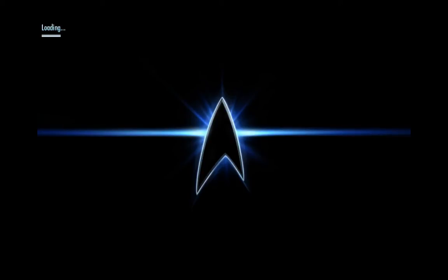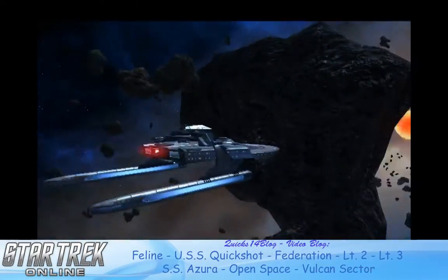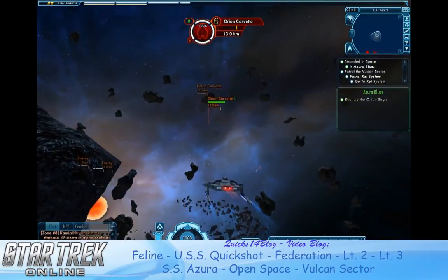The first mission you're going to come across is the SS Azura mission. Very simple mission — you can pretty much do it by yourself. It's fairly involved, but it'll be a great starting mission for you guys and you're going to be right at home here.